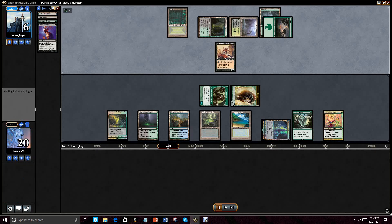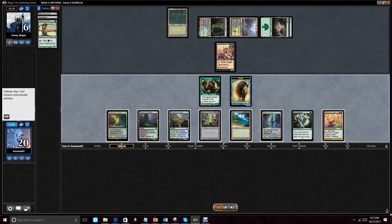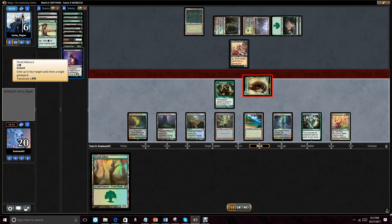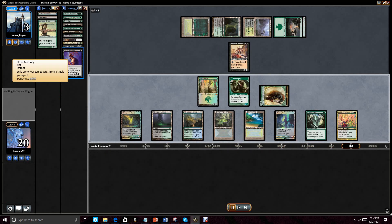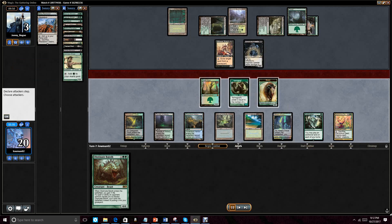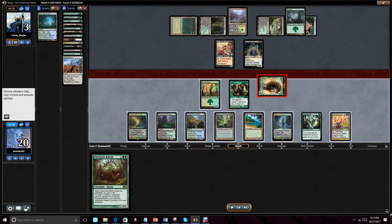He does have a Withered Wretch and a Shred Memory. As opposed to using Shred Memory to find Life from the Loam — Shred Memory is a Transmute-style card that Transmutes to find a two-drop, which would be Life from the Loam, or it exiles up to four cards from a single graveyard, so it's not a bad card. Withered Wretch is doing a number to keep my Tarmogoyf in check. The problem here is I do have this Pernicious Deed, but obviously my Tarmogoyf is a two-drop, as is the Withered Wretch. That is one low-synergy effect of pairing Tarmogoyf in a Pernicious Deed deck — it can get very large but it doesn't help when you need to blow the Deed against aggressive decks.